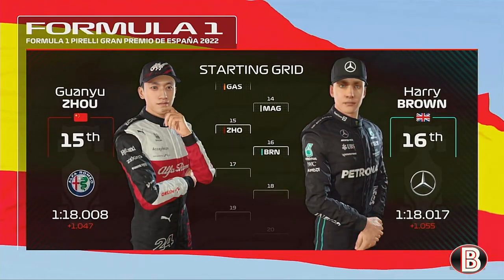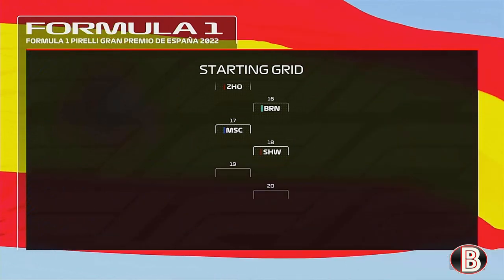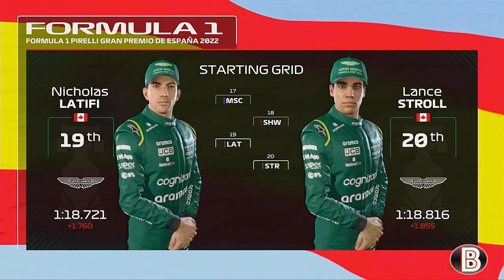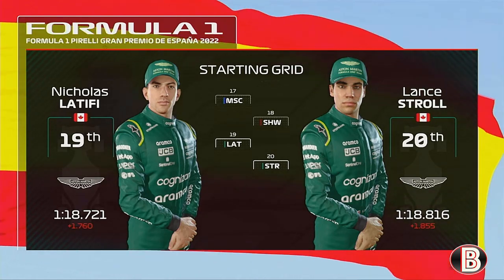Gasly and Magnussen. Jert and Brownies had an awful qualifying. Schumacher 17th, Swordsman 18th, and on the back row of the grid the two Aston Martins and the two Canadians headed by Latifi. That's the grid for the Spanish Grand Prix. Let's get into the race.